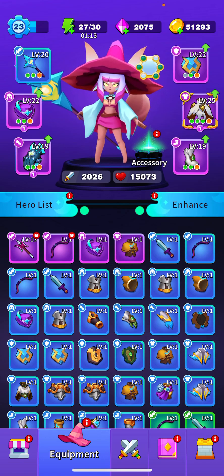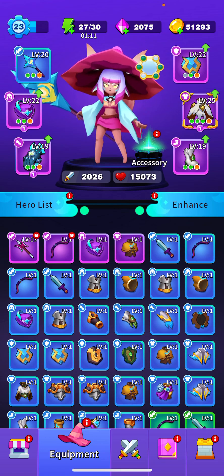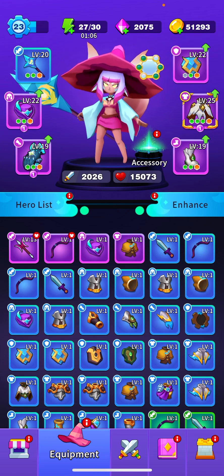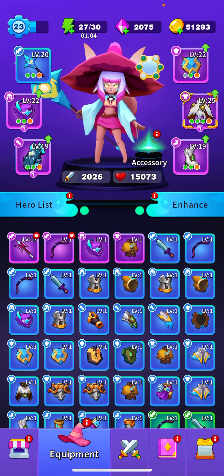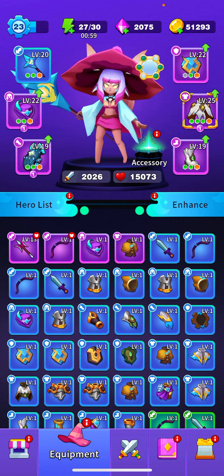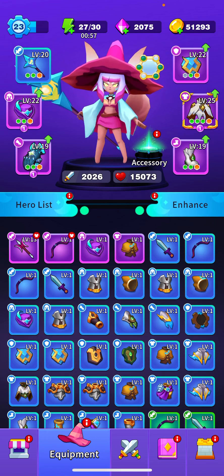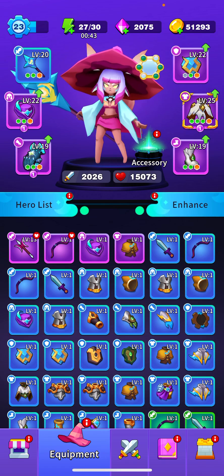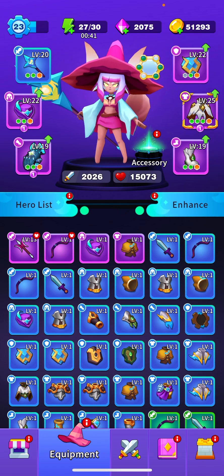Equipment also gains quality bonuses starting at rare or blue rarity. The types of these bonuses depend on the piece of equipment, so you'll want to choose equipment to upgrade based on your play style. For example, the halberd at purple quality gets 15 bonus attack and automatically has a level two sweep ability.